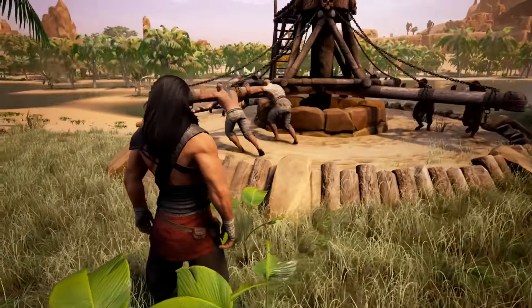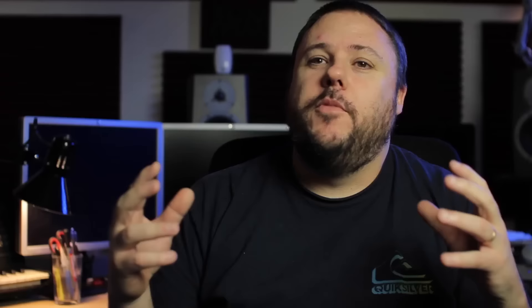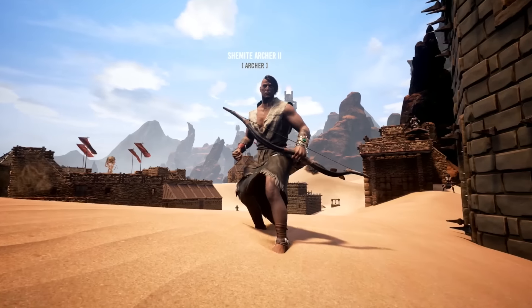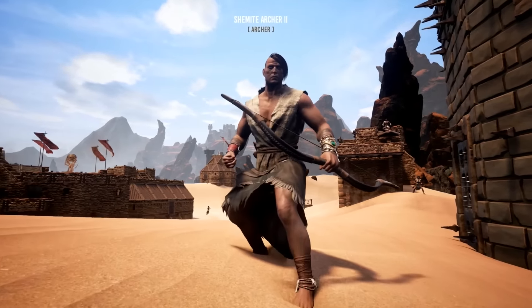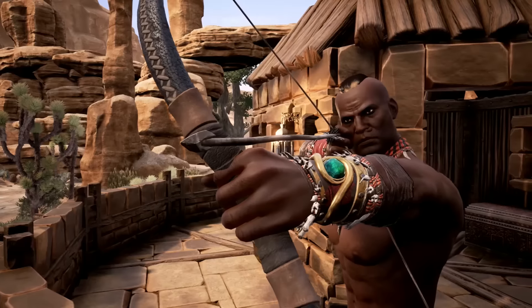Thralls are NPCs that you capture in the world. You drag them back to your base and you break them on the Wheel of Pain so that they become your willing servants. Different thralls will be better at different things. For example, you're going to want to find yourself a Shemite archer, one of the best archers in the world. And if you manage to get lucky and find yourself a legendary named thrall in the world, then you'll be able to have a hero back at your base defending it.